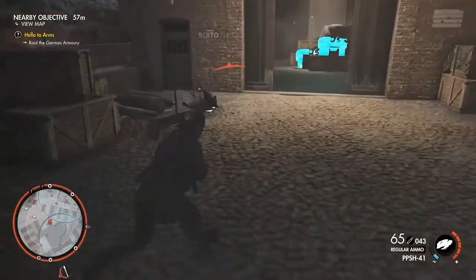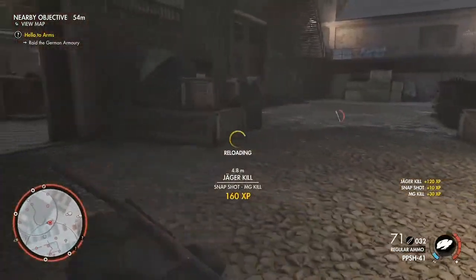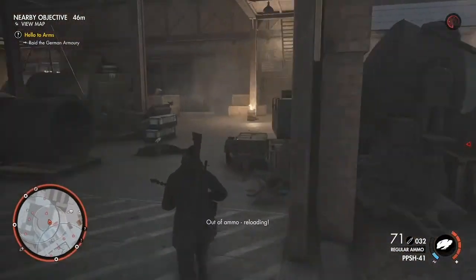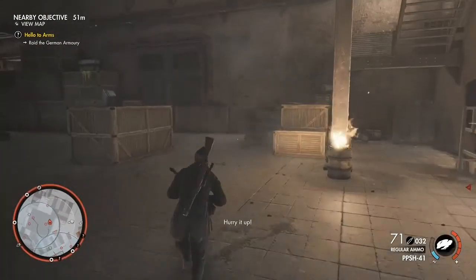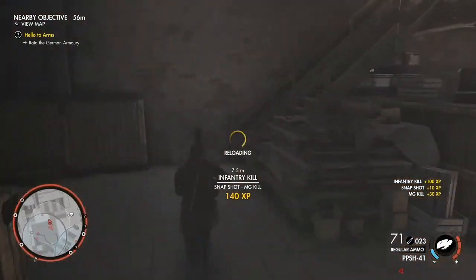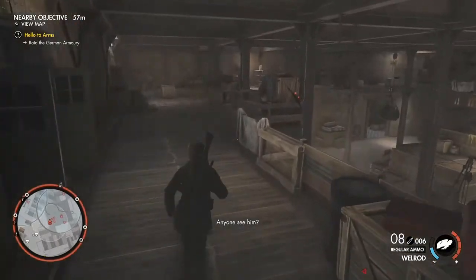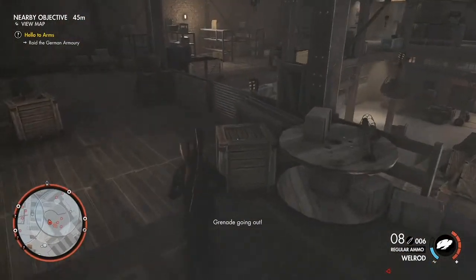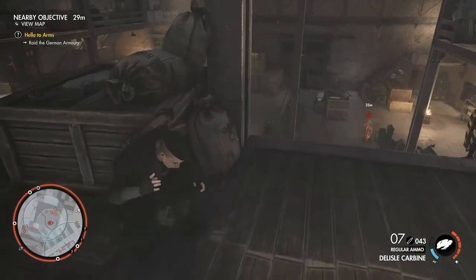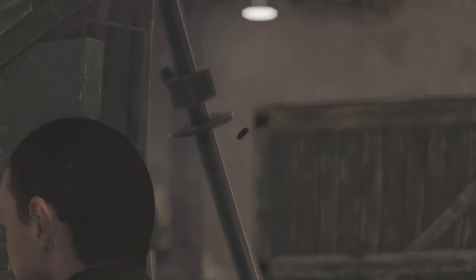Hello everybody and welcome. Today we're going to be looking at the Drilling in Sniper Elite, which is a double-barreled side-by-side shotgun with a rather interesting feature. The Drilling has a third barrel underneath the two standard barrels that takes a rifle round, so it's effectively a rifle crossed with a shotgun. Talk about overpowered — like two really great things in one wholly blessed package.